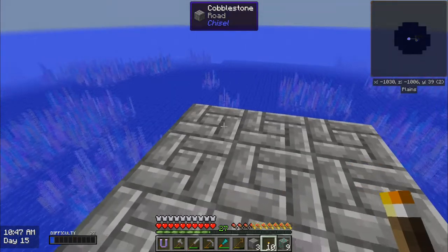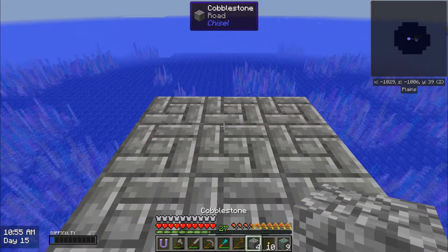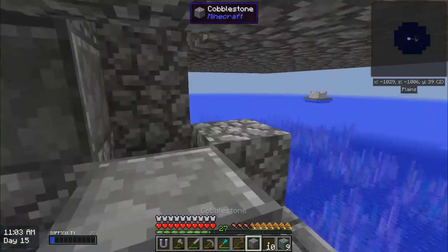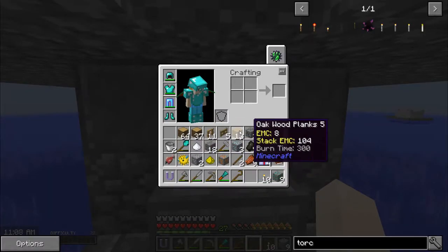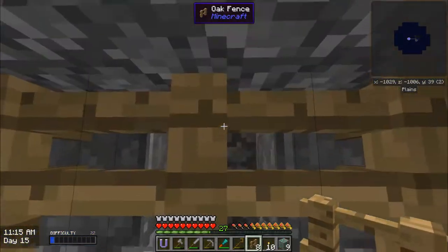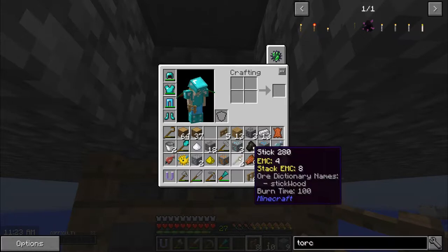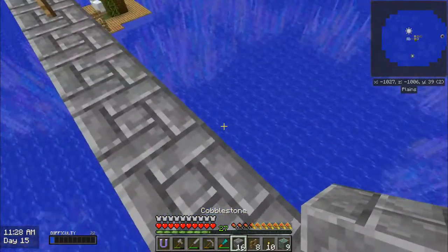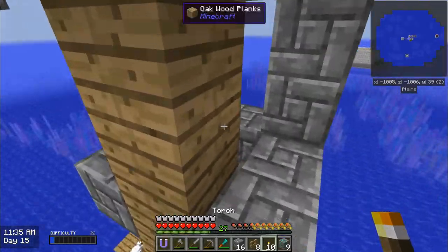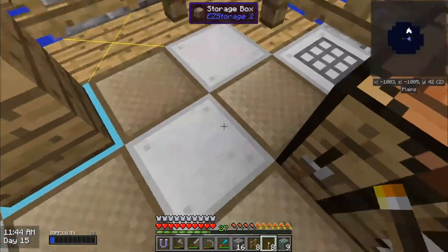I don't want to take the risk of having things fall from there, so I'm just going to close this like that. Now I'm good and I have easy access to my mob farm from under, which is important because that's how I'm going to be able to get my resources easily. So now I have easy access to the bottom of my mob farm. When I get conduits or a way of getting material, I can easily access this from here.